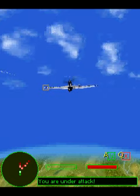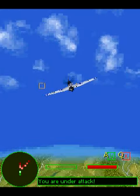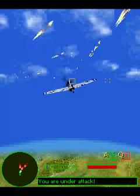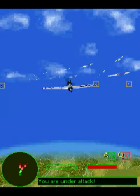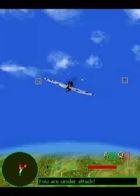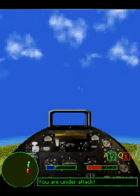The enemy's fighter is indicated on the game window by a small box called the target box. When the target box turns into a closed box, it means the enemy falls into your fire range and you can shoot at it. When the target box appears as a broken box, it means the enemy is currently beyond your fire range.